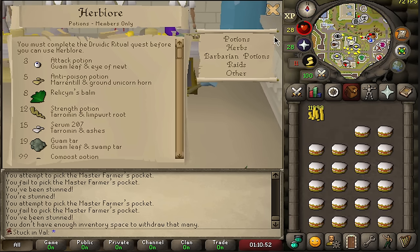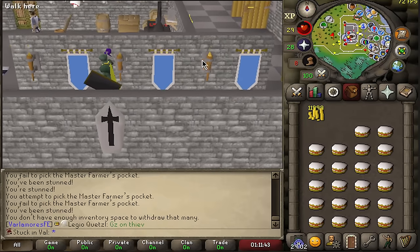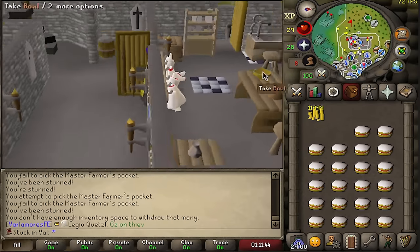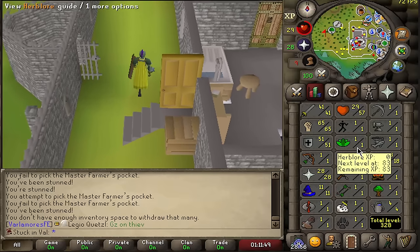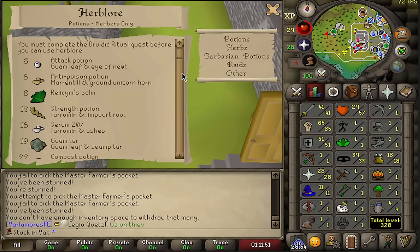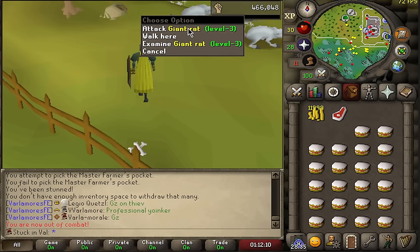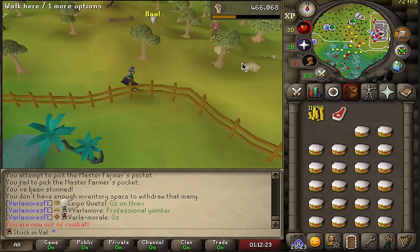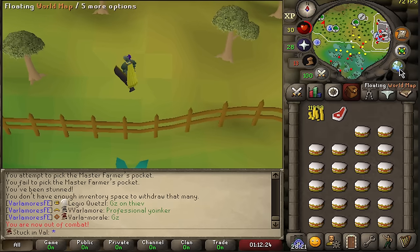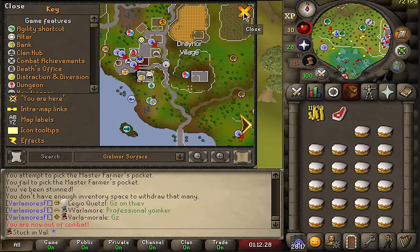The reason for leaving Varlamor has to be very specific. In this case, I cannot train Herblore until I unlock it through completing the quest — if I don't allow myself to do that, the account is simply dead. Whilst we're here, we're also going to do another exception: grabbing the forestry kit from outside Draynor Village.